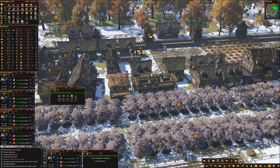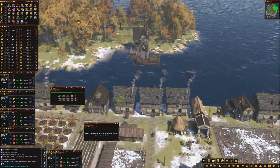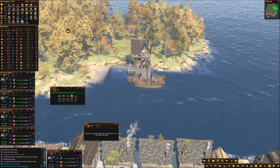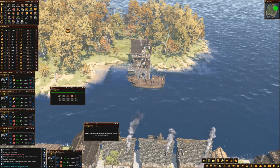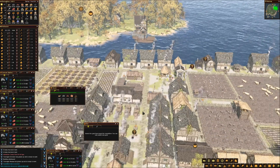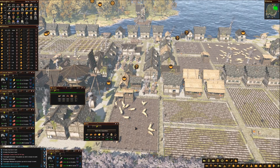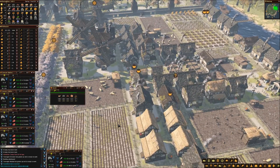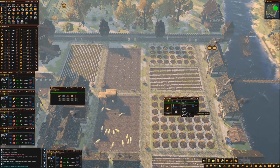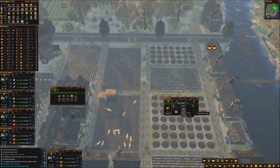Our expedition is just about ready to return — I'm super excited to see what we get. It just came back and we got... Mulberry? I don't know what that is. Okay — a mulberry tree. Cool! Let's plant a mulberry tree.